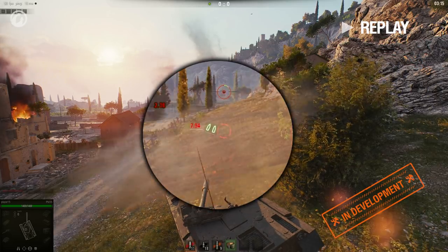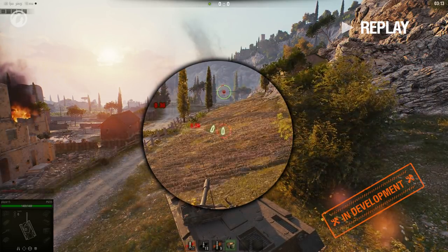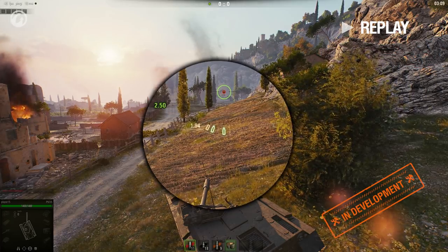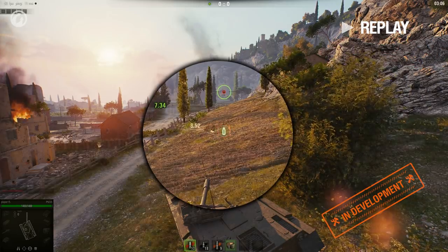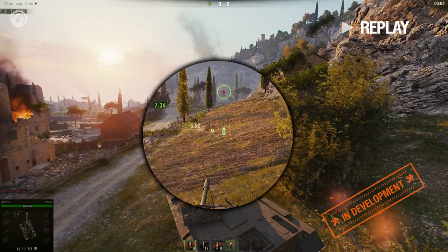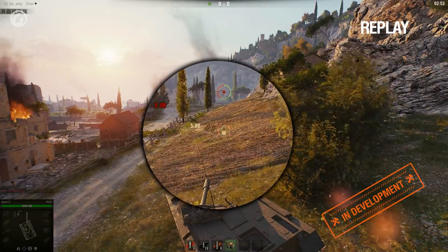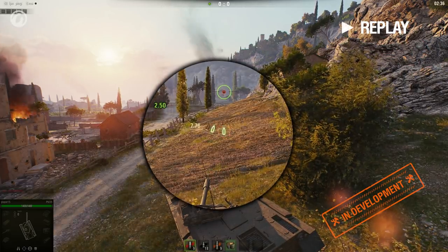If we fire a single shell, auto-reloading starts without our participation. If we don't shoot during that time, the shell will be replenished. With just one shell fired, auto-reloading takes, for example, 8 seconds. With two shells fired, auto-reloading takes 11 seconds and then 8 seconds. With all three shells fired, auto-reloading takes approximately 14, then 11, then 8 seconds.